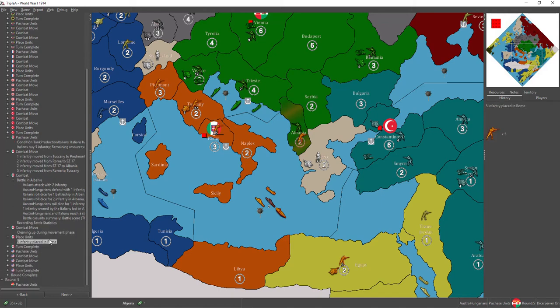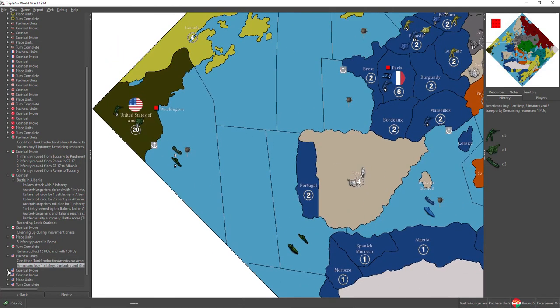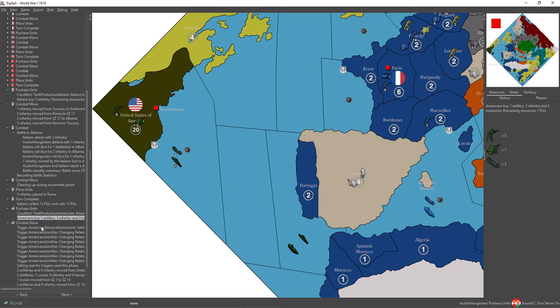It places him in Rome and that's that. He's got 13 production units for next turn. The Americans buy six ground units and three transports, so we're going to see him do a sea lift. This is his first turn at war — it's round four.